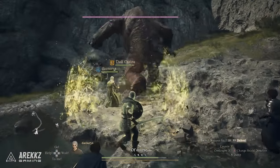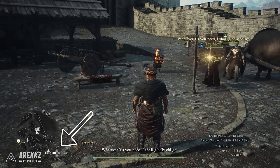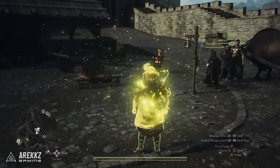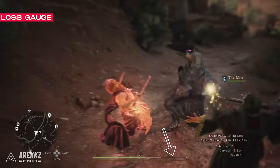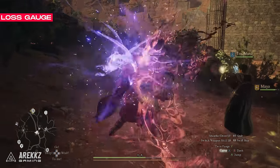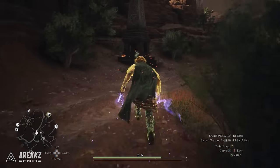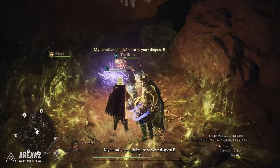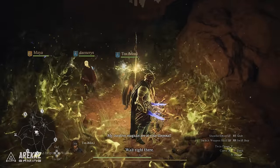A great tip is that you can order your pawn to directly heal you by pressing the help command when in need. In Dragon's Dogma, your health works differently than other games — there is a loss gauge mechanic whereby you lose some of your maximum health each time you take damage, meaning you can only recover your maximum health by resting at camp. While your mage can't heal you to maximum health, it can heal the white portion of your health bar, which is vital in combat.